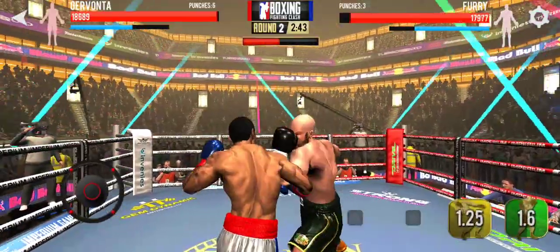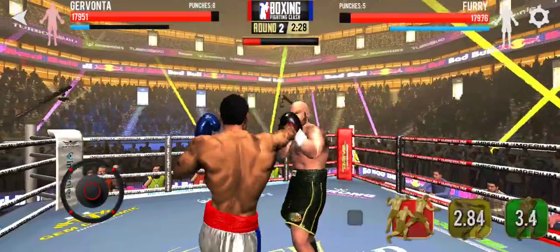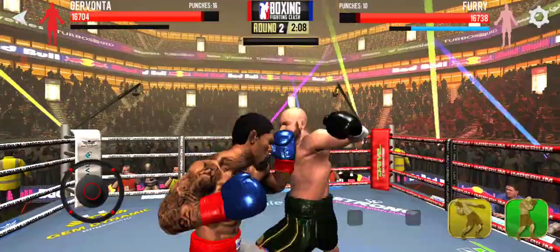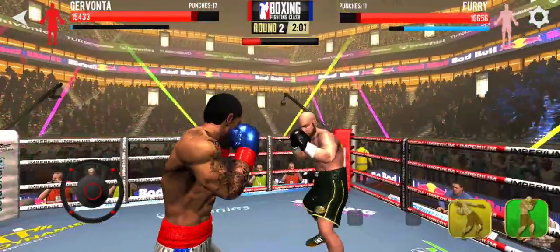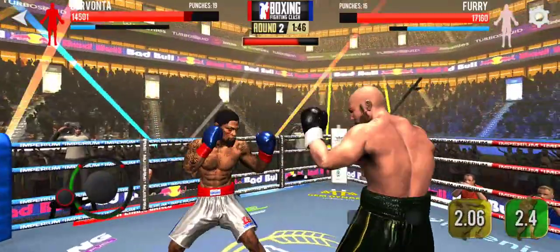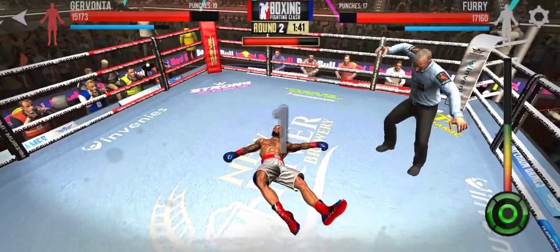He returns fire with the left hand. He took some damage, but he gave some back with the right hand. Able to block that away. If the block goes down, he goes down. He put his man down and the ten count was underway.